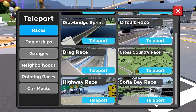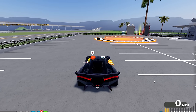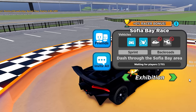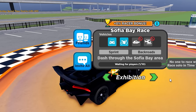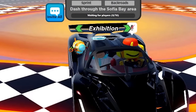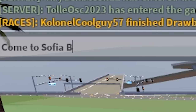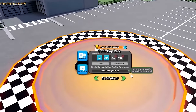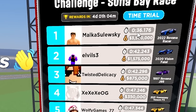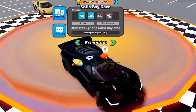I'll be honest — I'd not done this race in my life, didn't even know it existed. But I did a bit of testing and found I was getting a lot of money from doing the Sophia Bay race because it's quite short but also gives quite a bit of money. I need someone to race with because doing a time trial doesn't give me any money. We got someone — he's in a McLaren 12C. This is perfect.